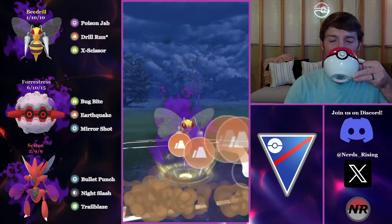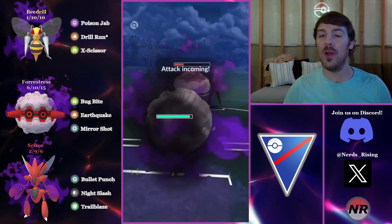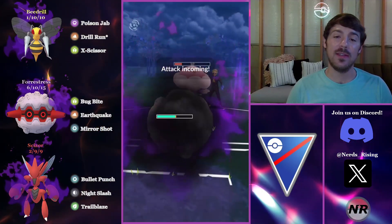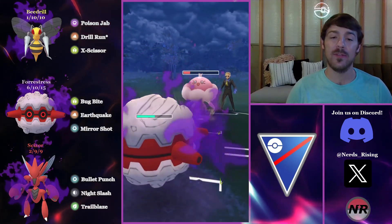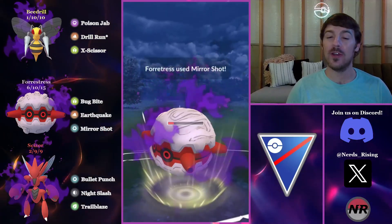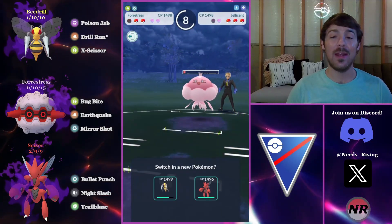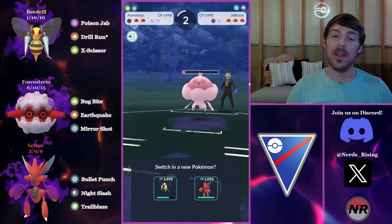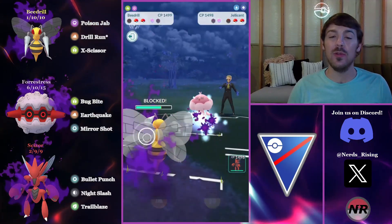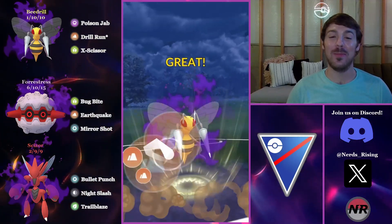We pick up a very nice Buzzwole lead but the opponent answers with a Jellicent safe switch. Jellicent is really rough for basically this entire team. I bring in Fortress instead of Scissor because Fortress can actually tank two Surfs whereas Scissor can hardly take one. Despite the Night Slashes being super effective it's just not a great matchup. I do get a shield advantage, lose switch unfortunately, but I'm able to get an energy head start on the Beedrill. The opponent has a Shadow Alolan Sandslash in the back.